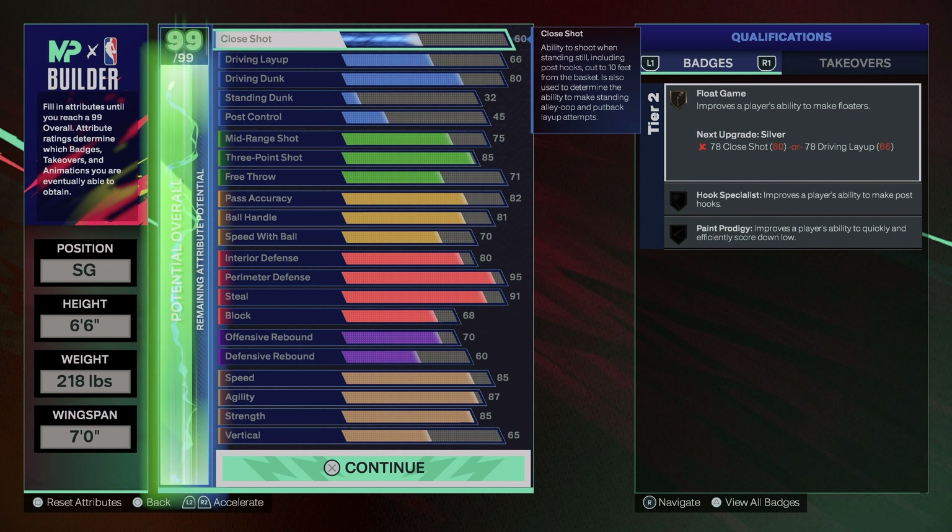You're gonna get an 81 ball handle, so you get bronze ankle assassin, silver handles for days, and hall of fame strong handle. That strong handle badge is honestly annoying — you can dribble right into people and get an animation where you blow by them. It's a really good badge but also really annoying. With 81 ball handle you'll also unlock some really good signature styles so you can actually dribble when you need to and move around with the ball.